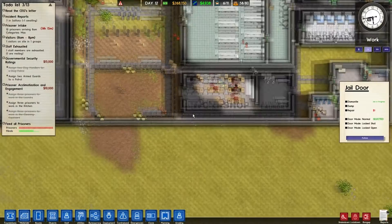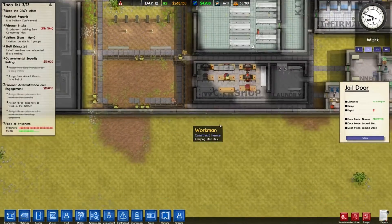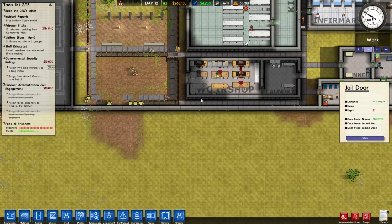The other thing I need to do is build a classroom. What I'm going to do is zone this out here, put the classroom in down the bottom, extend the perimeter wall out, and then we're good to go. I might actually put the classroom down here and then we can maybe extend the workshop out slightly — we'll see.